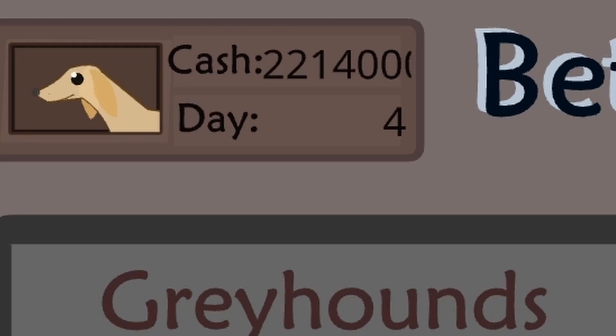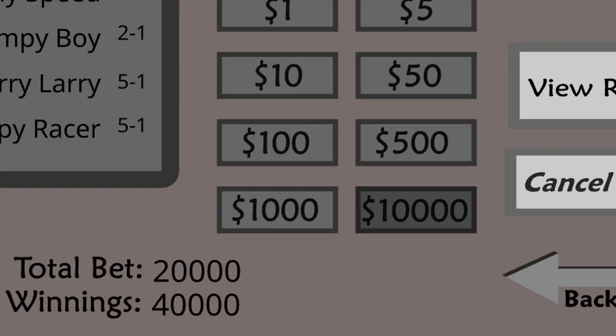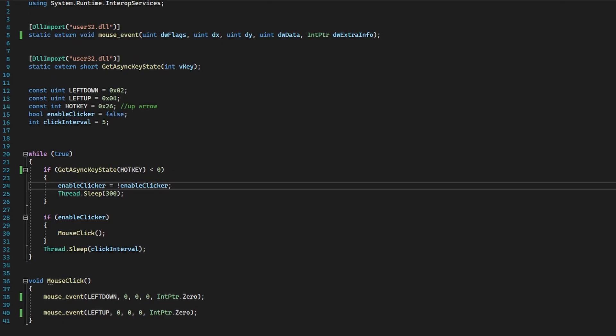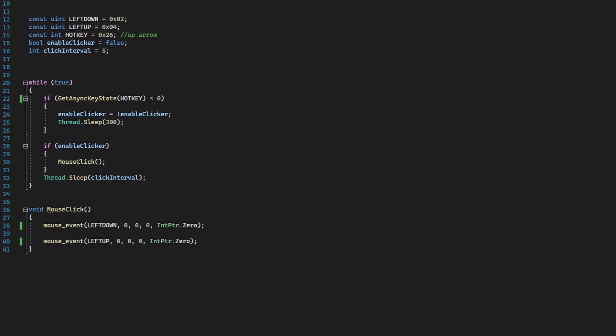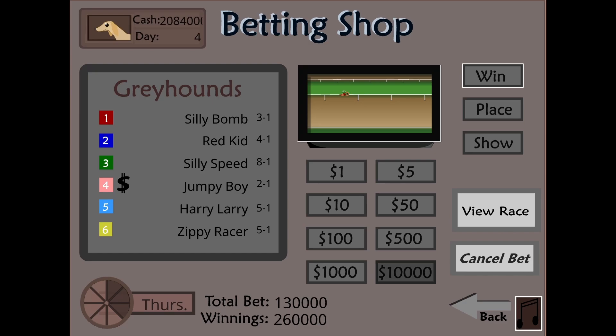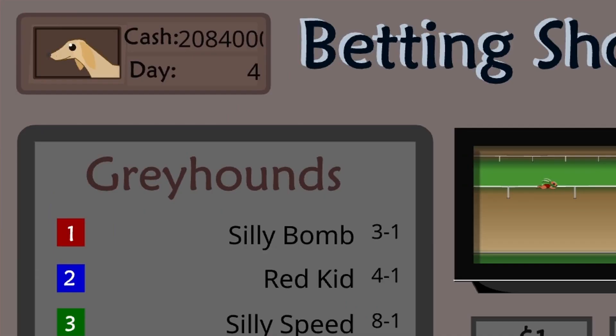Okay, now that we have $2 million, clicking the $10,000 button is annoying. So I decided to program an auto-clicker to do the clicking for me. I programmed it in C# because Python hates me on my computer. Anyway, let's test it out — it should hopefully click the button really fast. Oh yeah, now we're cooking with gas.